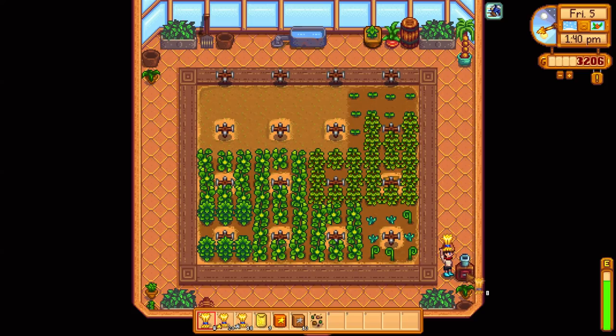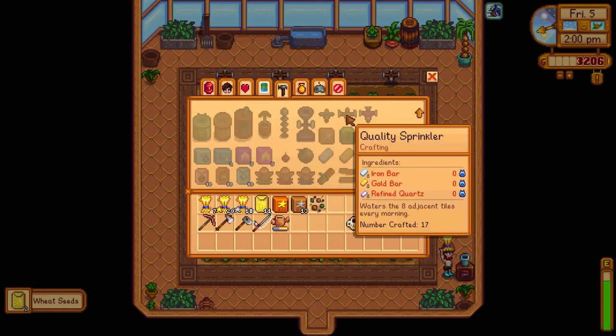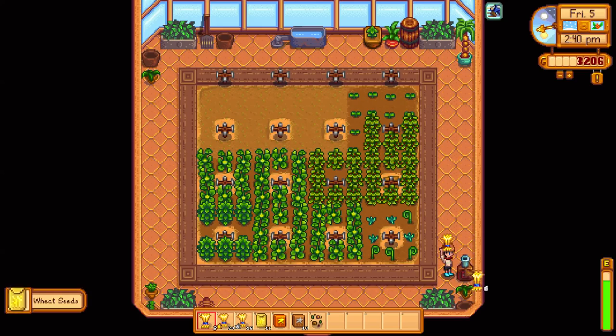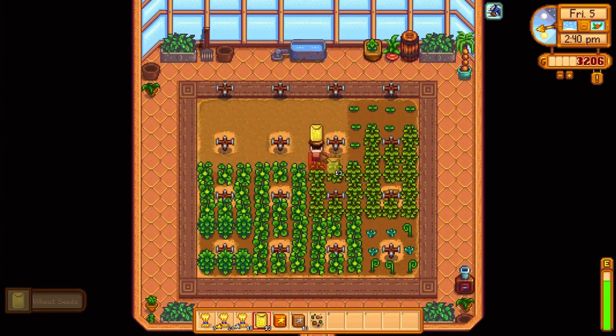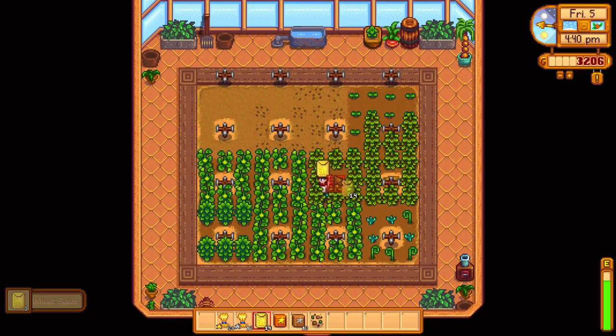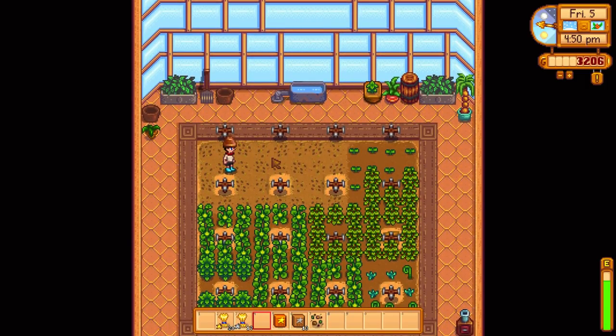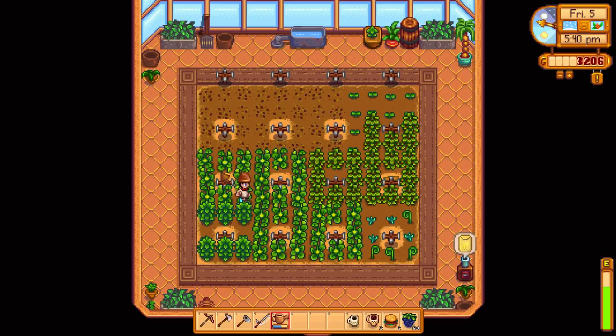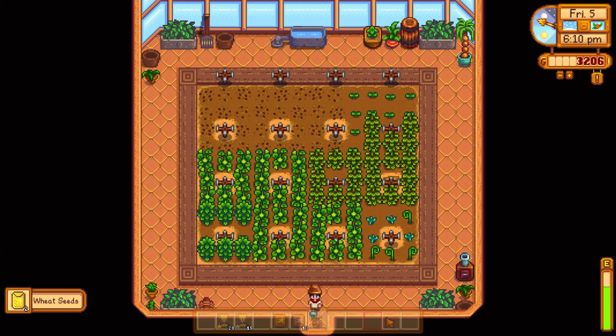We'll craft some more sprinklers for spring so we can put them back into the farm plot — it's not too much of a problem. This wheat is just for the challenge: we need 25 gold wheat and we've got 24 days. Very simple. So far we've got 15 seeds — let's get these in the ground. We should get lots of gold quality from this because we've used the quality fertilizer. The wheat is in; that should be done in a few days. We'll put some more into the seed maker as well.